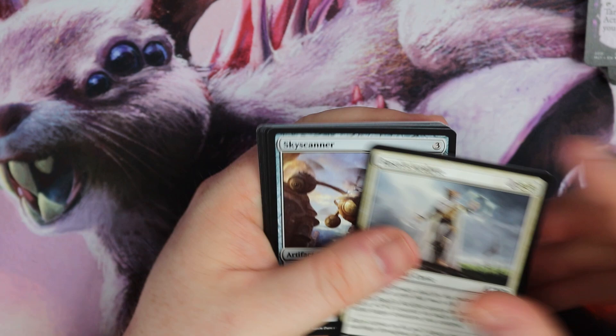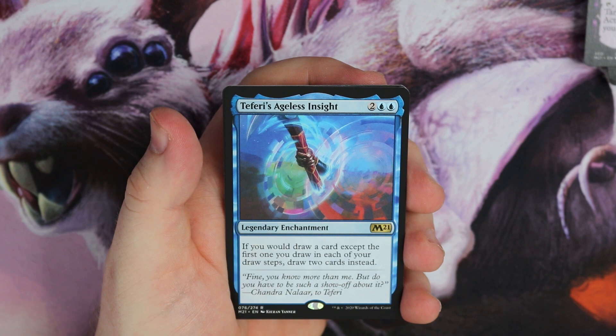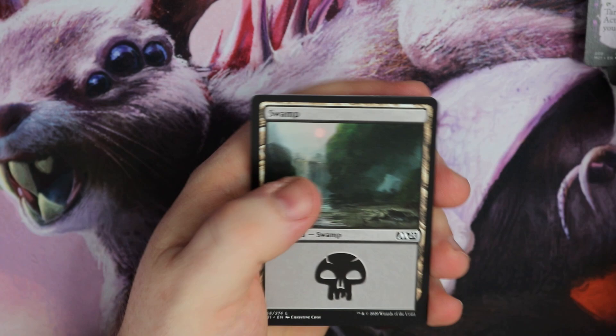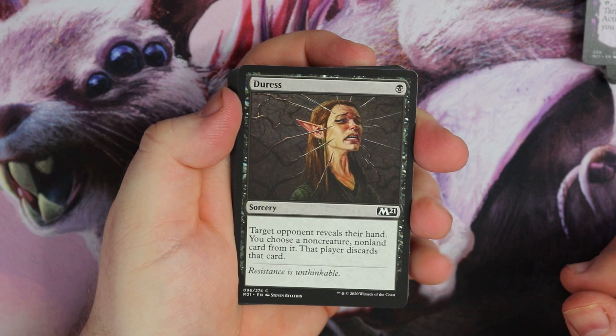Crash Through, Megalodon. Siege Striker, Skyth, Watcher of the Spheres — is that our first one? Teferi, Ageless Insight — four mana. If you would draw a card except the first one you draw in each of your turns, draw two instead. Not a bad card, seems like a brew. It does seem to go well with the old Tutelage, so I think that could be good.